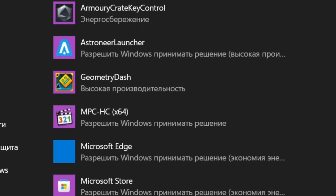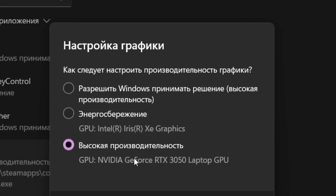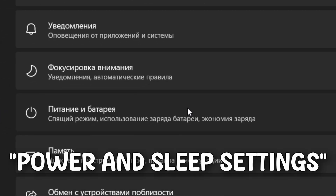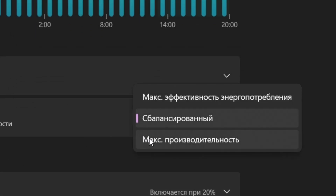Click on your GPU settings and choose high performance. Then press the Windows key, type in power and sleep settings, go to additional power settings, and set it to high performance. Keep in mind that on a laptop this will drain your battery faster, and on a PC it will consume more electricity — but it will give you more performance.